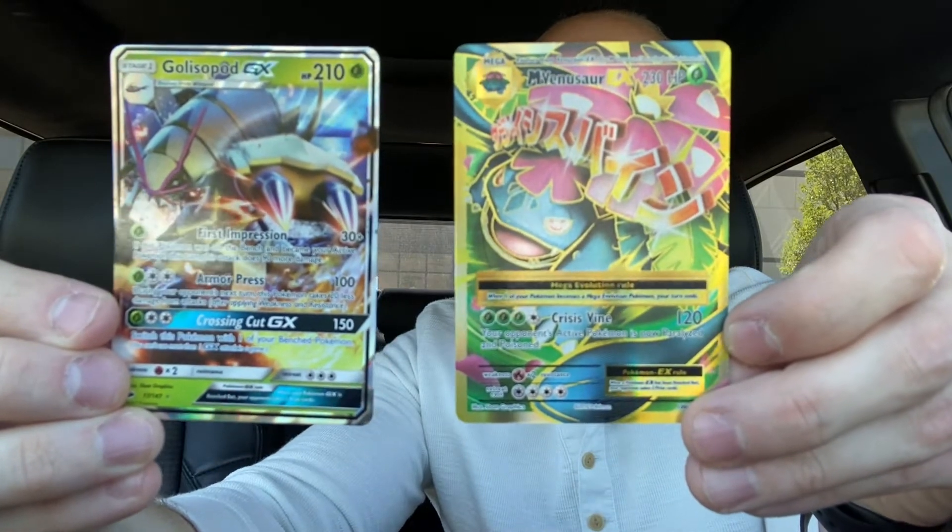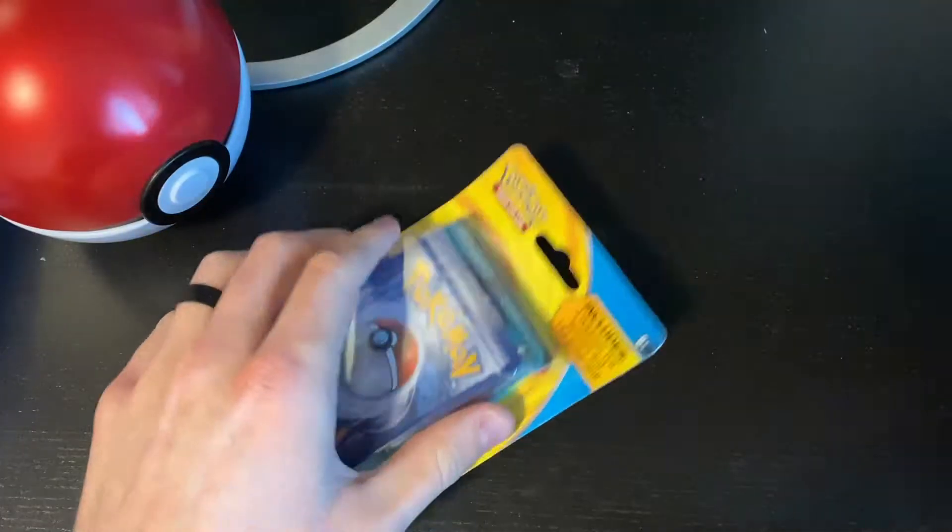Out of those three booster packs we were able to pull these two baddies - Gallade GX and Venusaur. Awesome! Now let's get into opening up these bad boys right here. These come with three Pokemon TCG boosters and one foil promo card - three boosters, one promo, from the Pokemon Company. Let's dive right in!